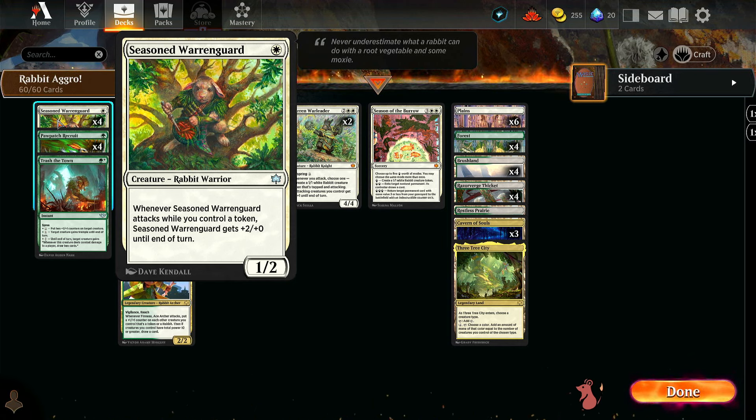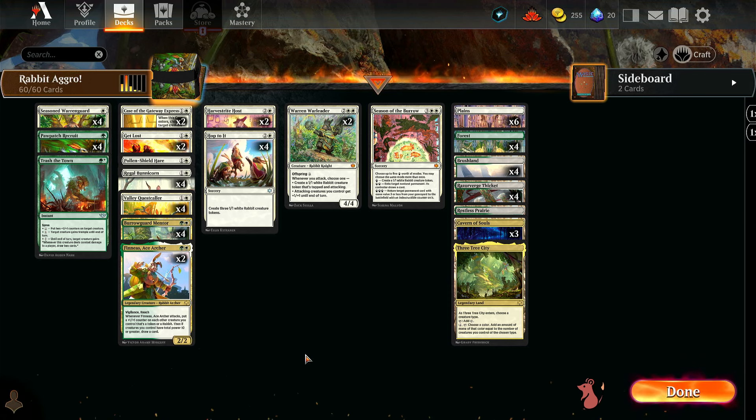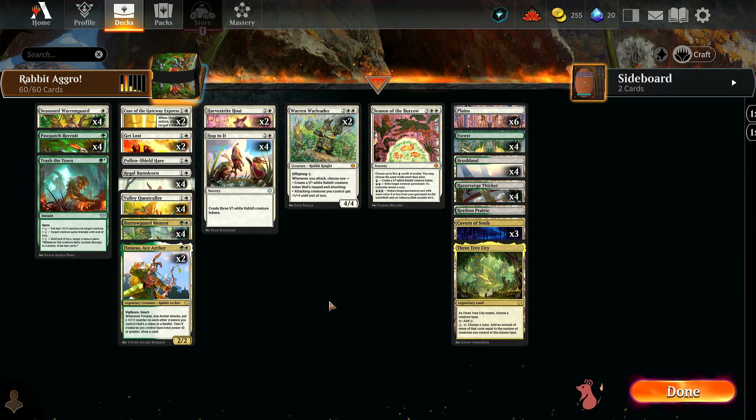Swinging in with a 3/2 one-drop sounds awesome and fits the rabbit theme. We also have Paw Patch Recruit — a one-mana 2/1 with offspring for two. You may pay an additional two as you cast it; if you do, when this creature enters, you create a 1/1 copy of it. It also has trample, and whenever a creature you control becomes the target of a spell or ability an opponent controls, you put a plus one plus one counter on another target creature. We also have Trash the Town as a way to restock our hand and potentially give trample to Regal Bunny Corn.